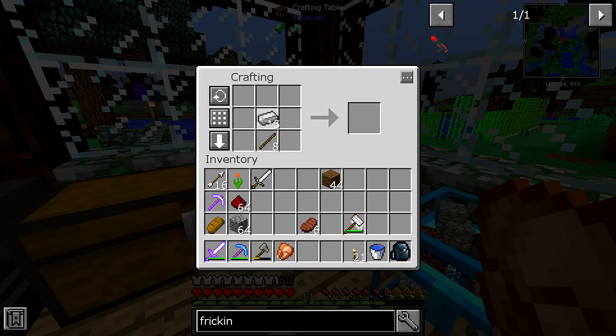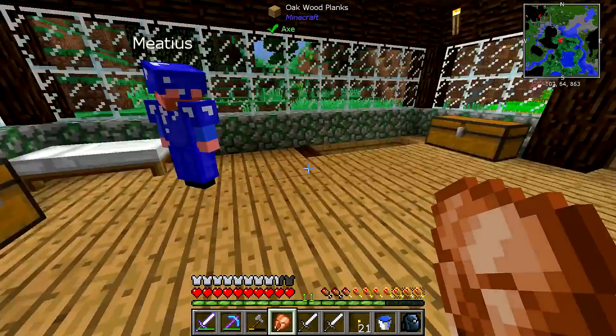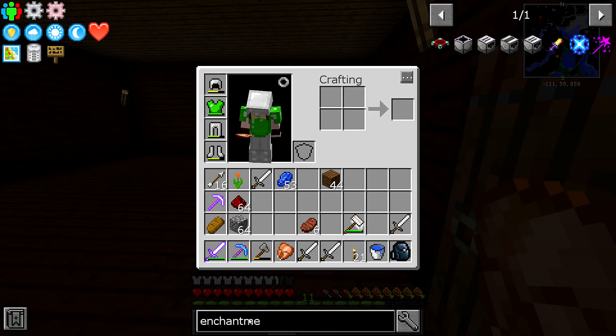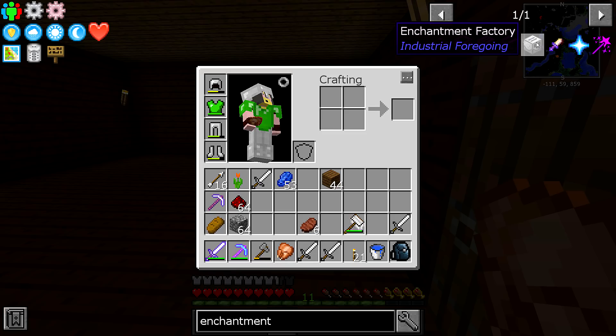Maybe plastic works too. You need plastic - I think so, yeah. You need to place a tree fluid extractor in front of a log to collect latex and pump it into the latex processor.